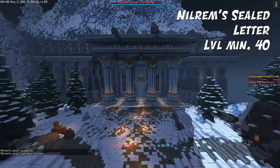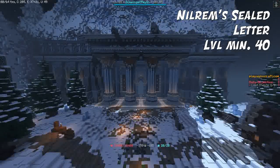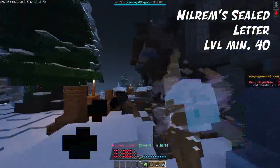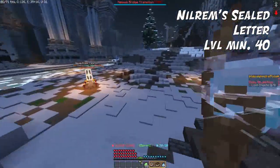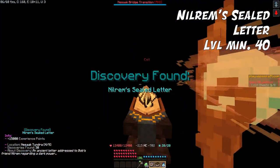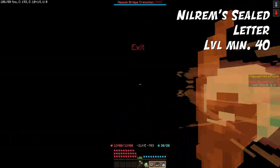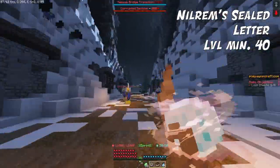Wait here — we're teleported. Use the exit and head over to where the explosion took place, which is in the middle of the road. Drop down into the teleport — discovery found: Nilrem's Sealed Letters. You have all these letters you can keep and read. Here is the exit. Nesak is this way.